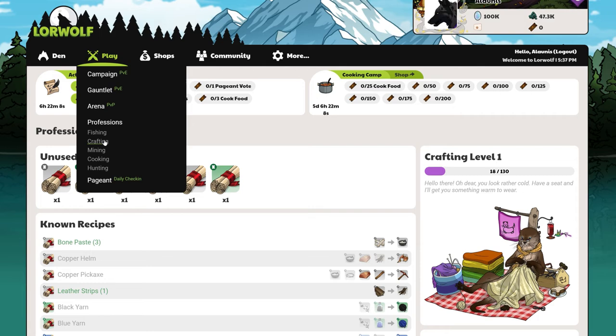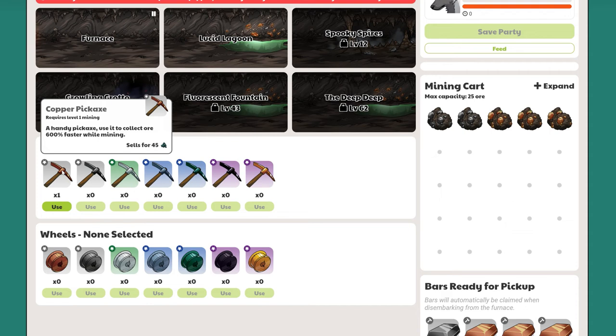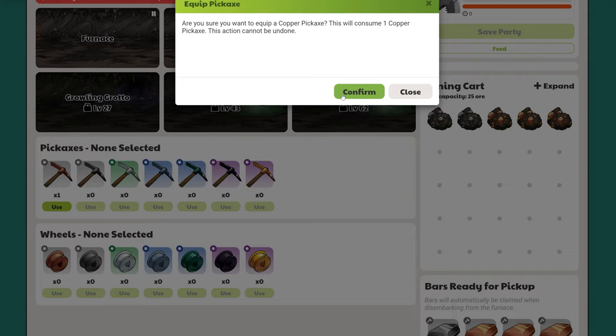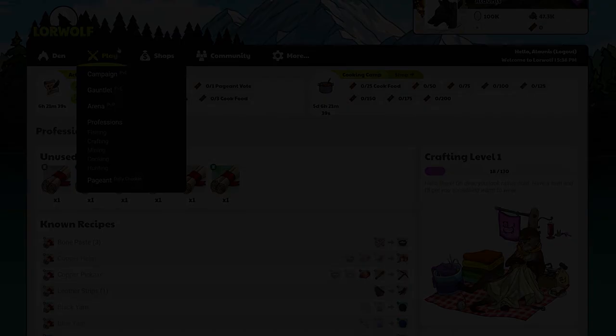And there we go, a brand new pickaxe that I can use while mining. This will let me collect ore 600% faster. There are many different recipes to discover, such as ones like this pickaxe that improve gameplay, as well as those that create cosmetic items like apparel.